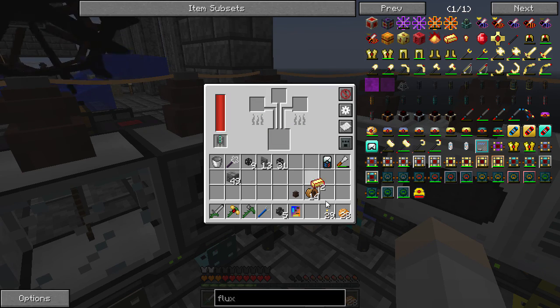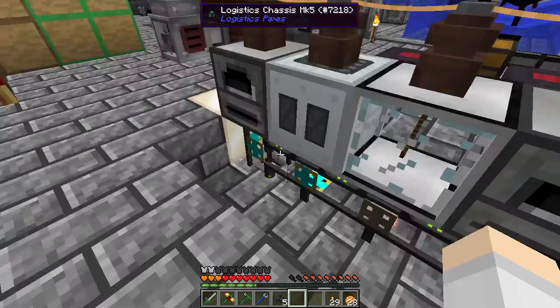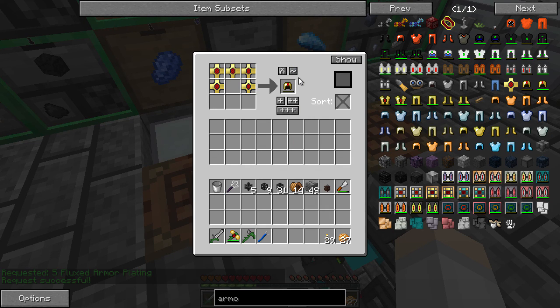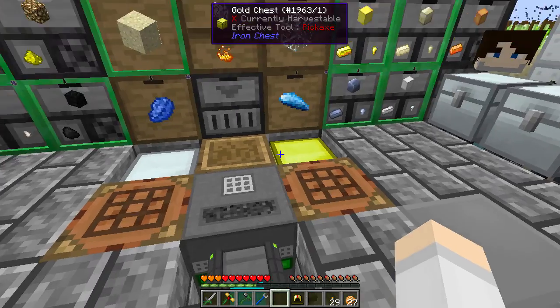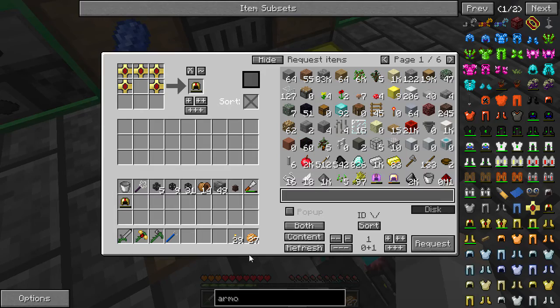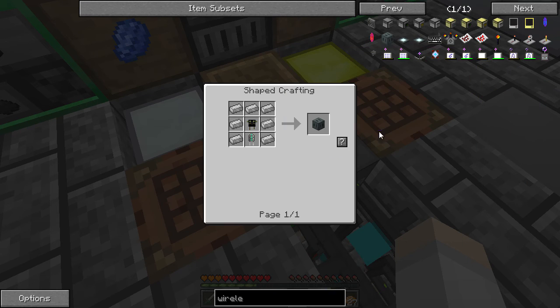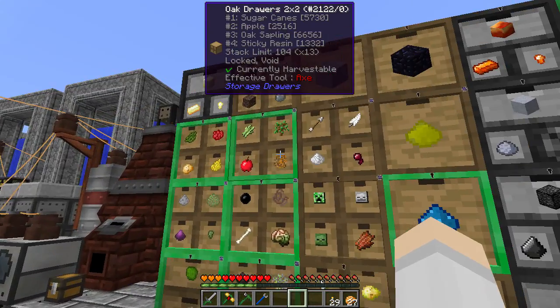Okay, so we should have everything we need now to craft these things. Let's see if it works. And there we have five of these things - and there is the helm. Now we need some way of charging this thing. An energetic infuser, maybe? This charger - yeah, this thing. We need an ender resonator. I don't think I have an enderman head yet. Interesting. Should be easy enough to get though.